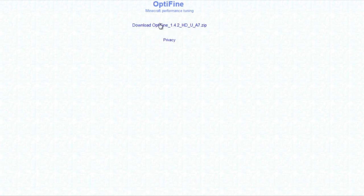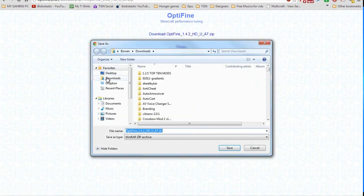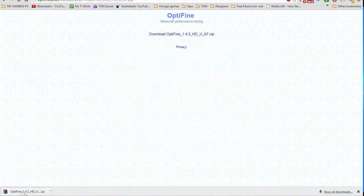It's going to bring you to AdFly and you're just going to wait 5 seconds. You're going to go to Skip Ad. Download Optifine. You can go to Downloads, Save, and there it is right there.